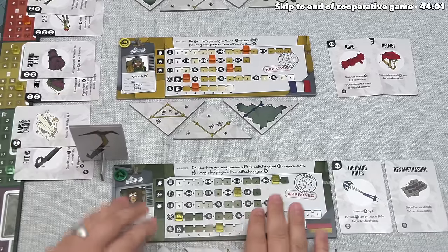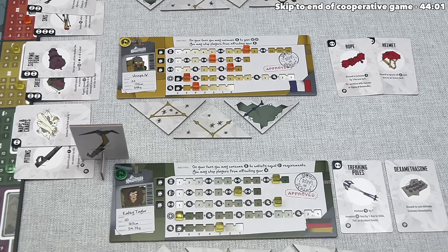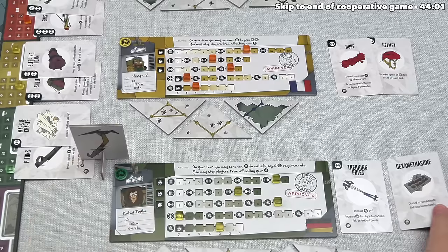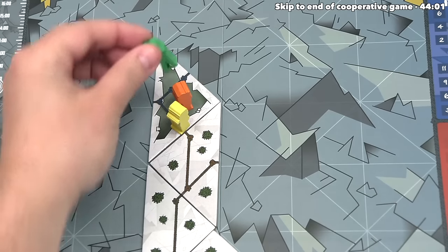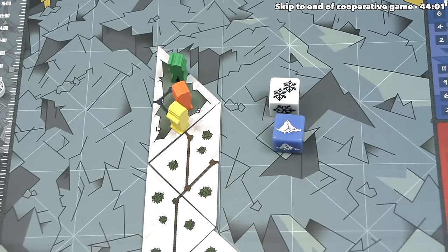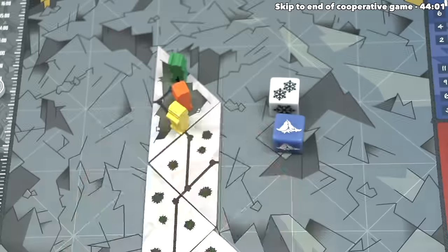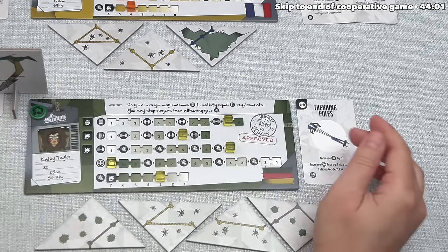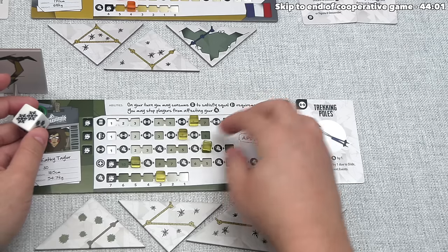Green moves with a base movement of three, but the trekking poles increase it to four. They go 1, 2, 3, 4 — barely not reaching the next tile. Green rolls the dice and gets an event: Equipment Malfunction. They must immediately discard one item and lose two health. Green chooses to discard the dexamethasone — which cures altitude sickness when discarded — rather than the trekking poles, which are too important for movement. They take two damage, which doesn't quite lower their movement. They then consume two food from the weather die, lowering their weight and increasing their movement by one.